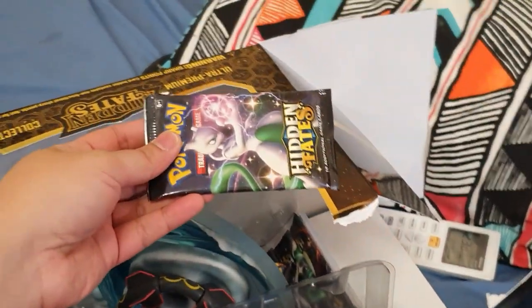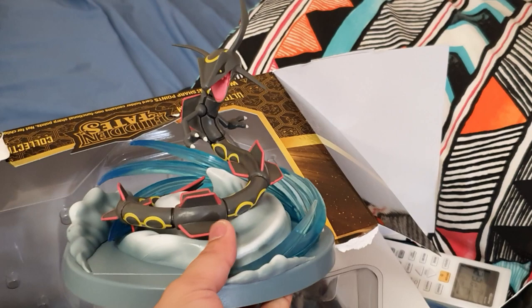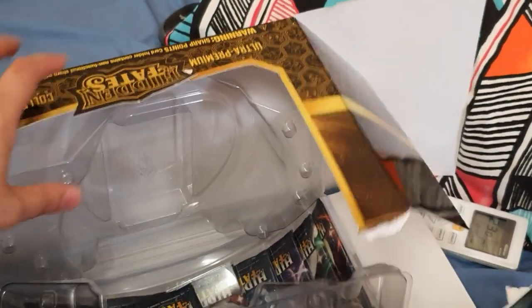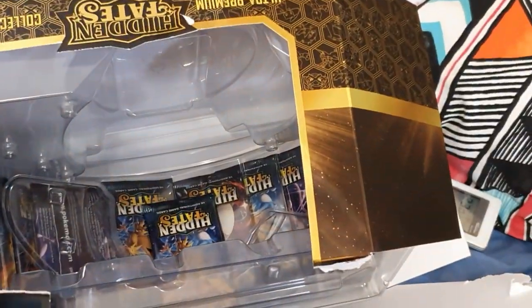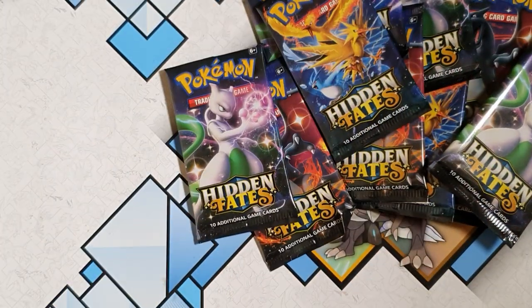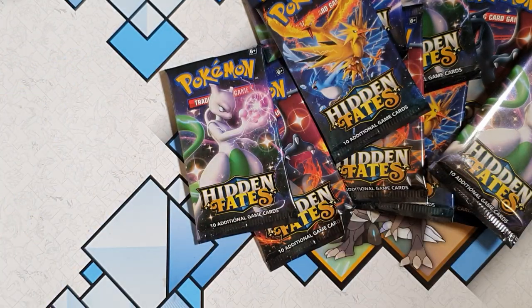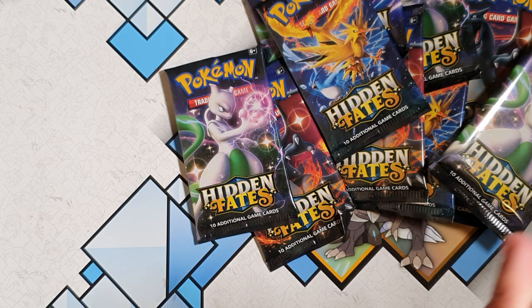Some more packs, and oh cool — you get an awesome Rayquaza model, I think it's the Mega GX. That's so cool. There we go, all of the Hidden Fates packs. Let's go back to the table and open these bad boys up. Hidden Fates baby — 15 packs. Can we pull the illustrious Charizard? I have no idea, but we do get something cool every pack so let's go. Hoping for some Christmas luck!